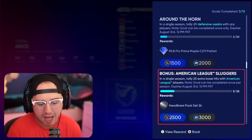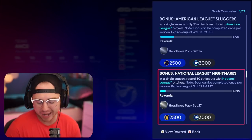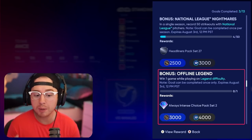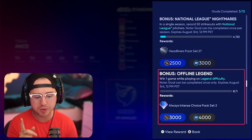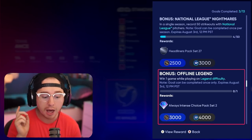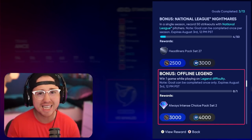26 strikeouts with National League players gives you Headliner Pack number 27. Win a game on Legend difficulty — this can only be done once, but it's definitely worth doing because you get 4,000 XP, 3,000 stubs, and an Always Intense Two Choice Pack.